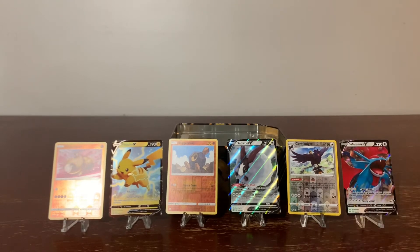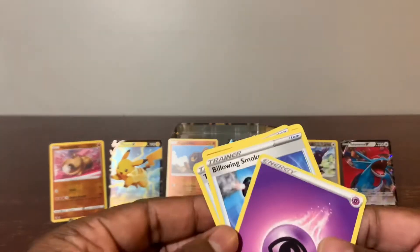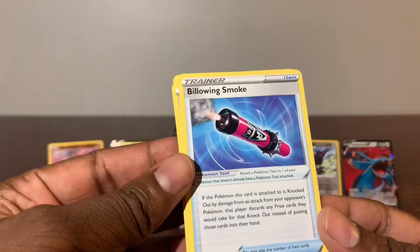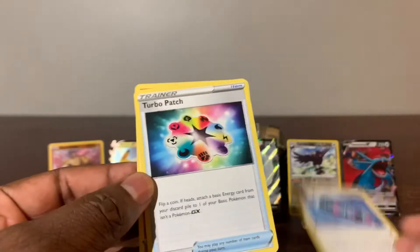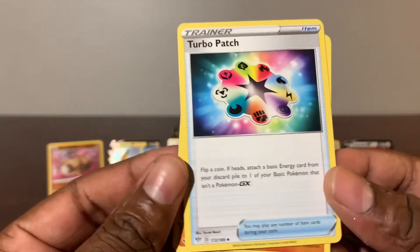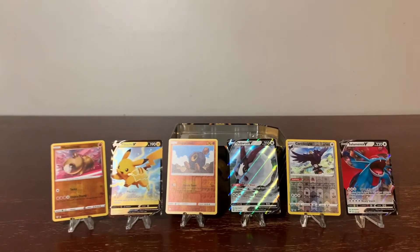I see a trainer card. Let's get that glare out of there. Up next, pop into your screen — energy. I remember that one. Billowing smoke. Turbo patch — that was a trainer. Nice. Vibrava. And last but not least, the Fates Collide.